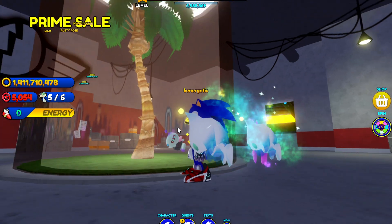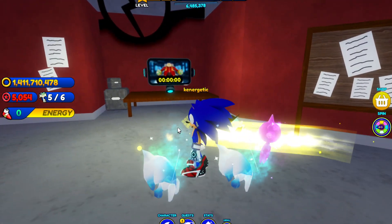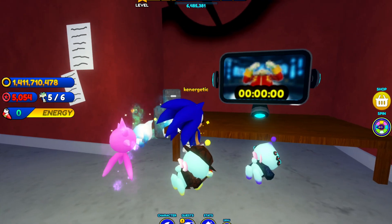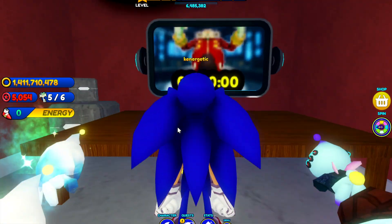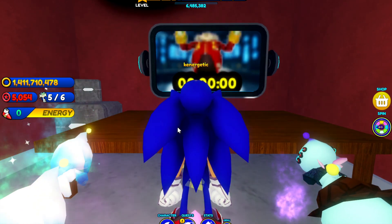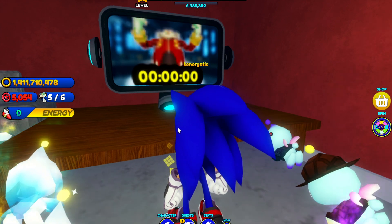There are also these different documents — it's kind of hard to read them — and there's also this strange Eggman screen here. It looks a lot different from the other Eggman screens we see. Eggman seems to be missing his mustache, his glasses look a bit off, the screen is very blurry, and he has some stuff on his arms, which is kind of strange.